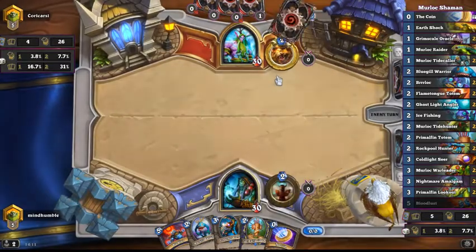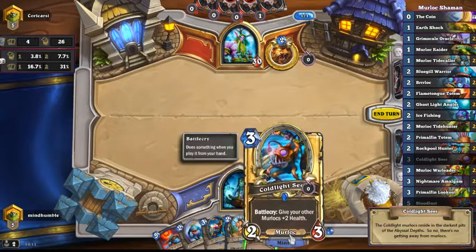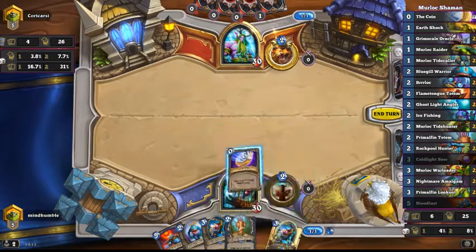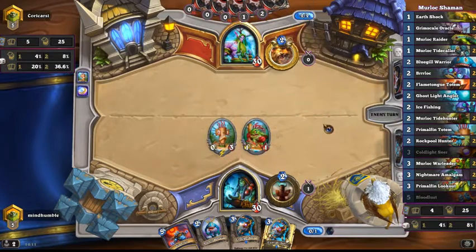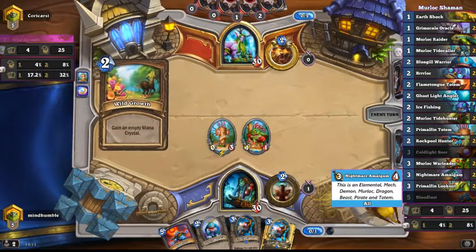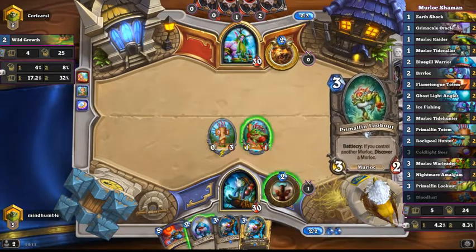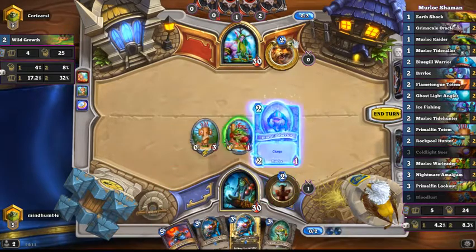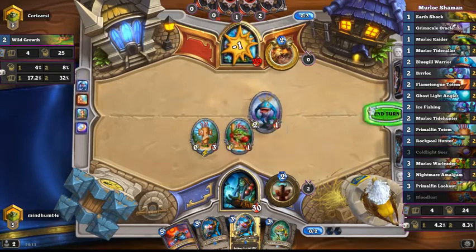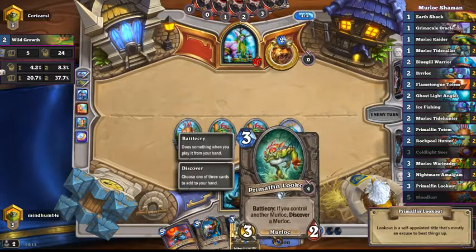I'm playing against a Druid, so this is very useful because it counters his Swipe. Let's put this down. The idea is that this is such a strong aggro deck — this is like Zoolock, kind of, but a bit different. You've got lots of cards — you need to have a board to play this deck because everything depends on everything else. Next turn we're going to either Bloodlust or probably discover another Murloc.